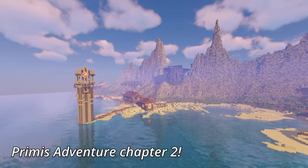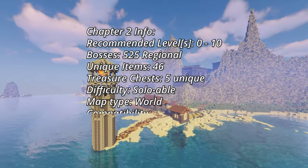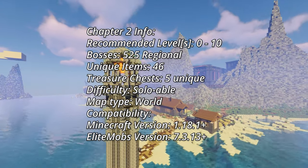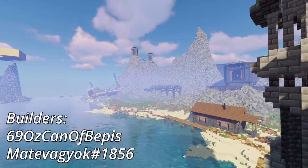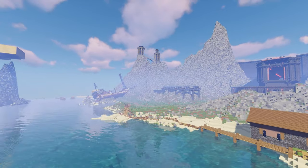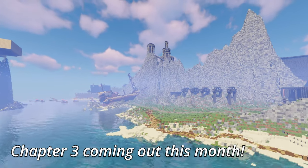Finally, Primus has a new release. Chapter 2 introduces new bosses, new loot, new quests, but most of all, an insane number of new areas. These areas were built by 69oz Can of Bepis and a new builder to Elite Mobs, Mate Vagyok. As of making this video, all builds up to chapter 4 are already built, so the next chapters will be coming out much faster.